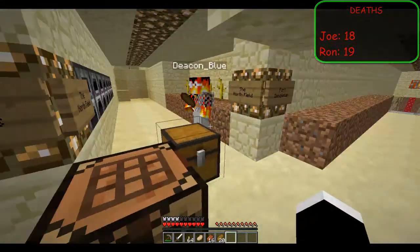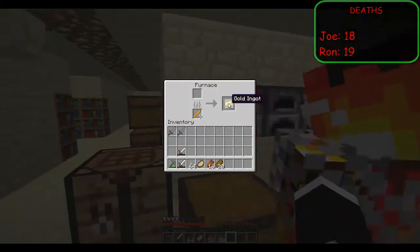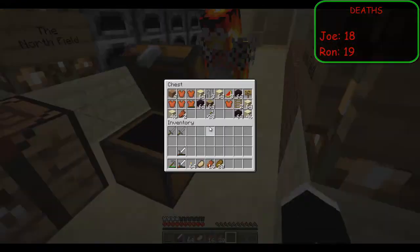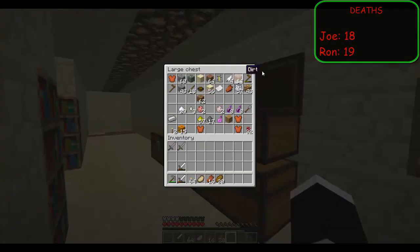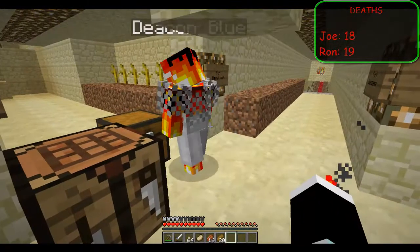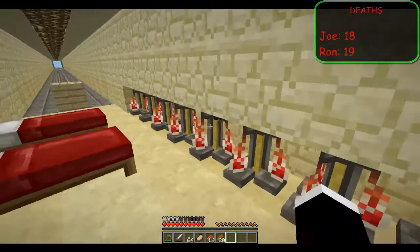I also went back to the Lone House — remember those five gold ore near the blazes? I took some TNT over there and checked what I could do. Got two gold ingots out of it, along with a couple of pistons. I assume they were traps of some sort that we disabled. I also made a few potions and took all those brewing stands.